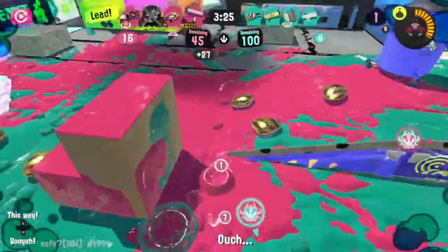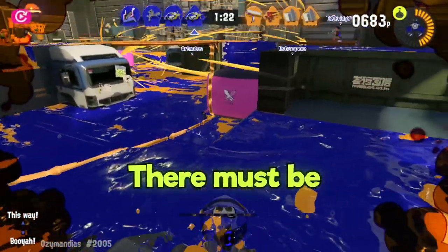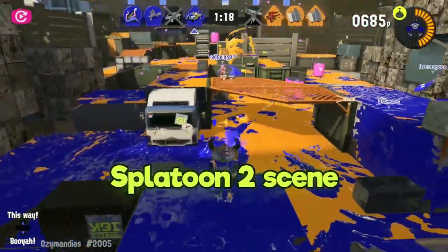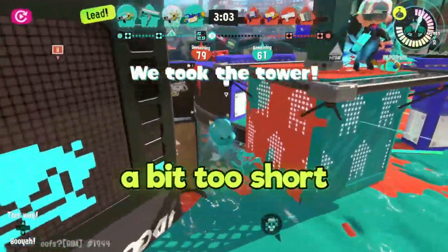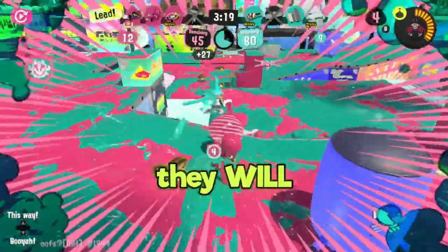This is a great thing to know because aim can be learned, but RNG can never be fully controlled — trust me, I know, I play Genshin. Anyways, given this weapon's perfect aim, there must be some sort of countermeasure to prevent it from dominating the Splatoon 2 scene. The Splash-O-Matic's shortcoming is that its range is just a bit too short. If you were to try and fight an N-Zap or Splattershot head on, they will outrange you.